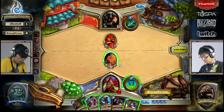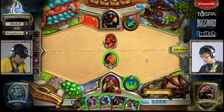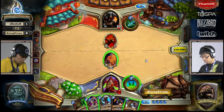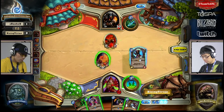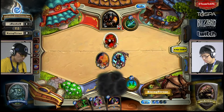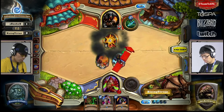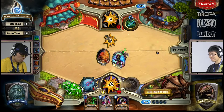He could potentially Blood Mage Thalnos, backstab, and then just clear it with the weapon. He doesn't get the card, but he retains an extra attacker next turn if anything comes at him. I think that's probably the proper play there. Looks like that's what he's going to do — he retains another 2/1, and that gives him four attacking power next turn, which is very nice.